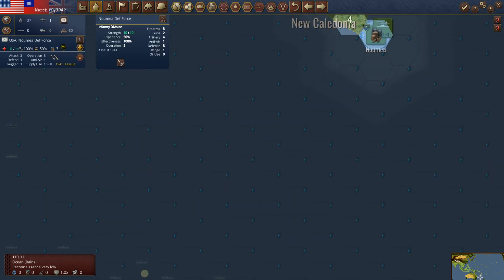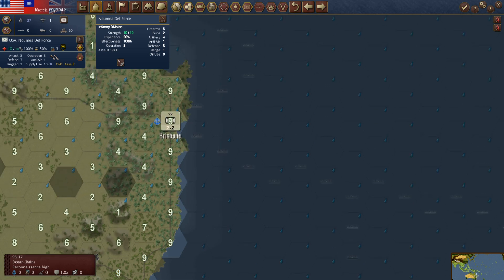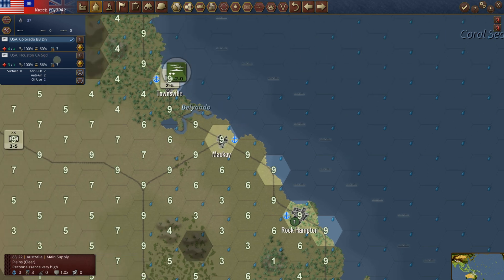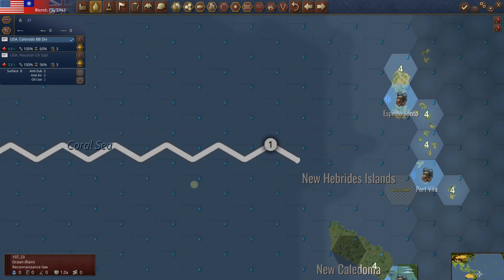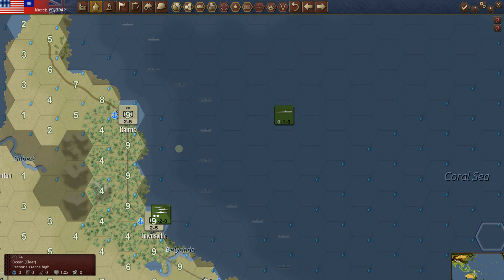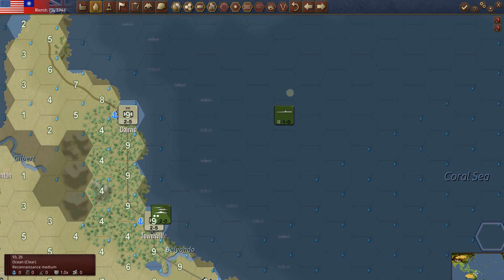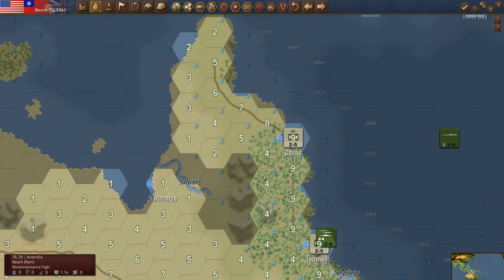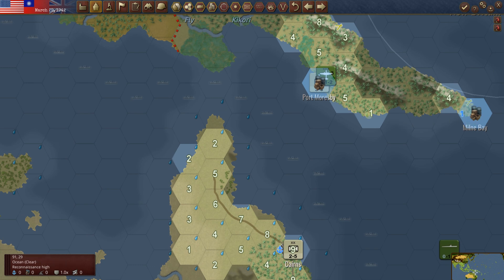We're going to go put the 14th in at Nomaya. The Colorado battleship is out here but I think I'll leave everything in port. The more I play this game, you realize you just leave things in port until you need them for something — which is historic. This sub we're either going to take up to mess with the Japanese, or take it into a convoy lane. That's why we've got it on the move.